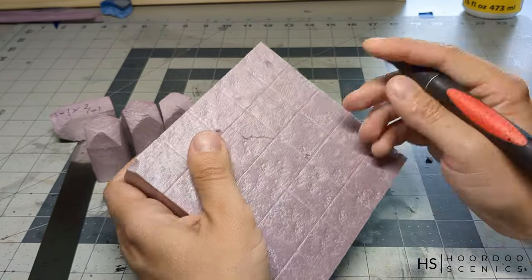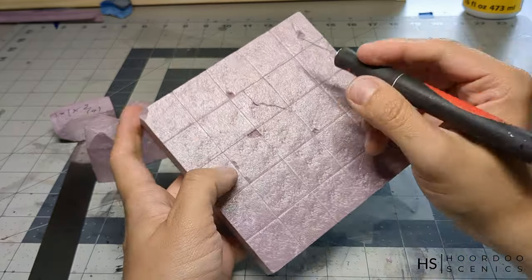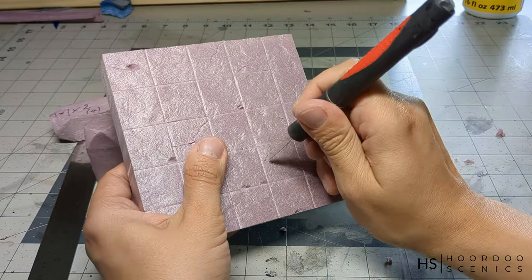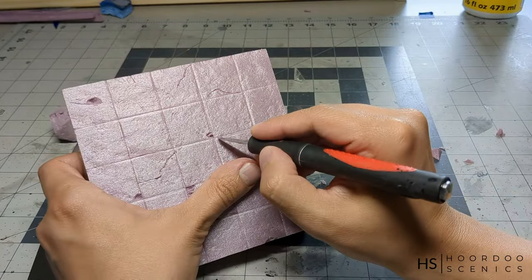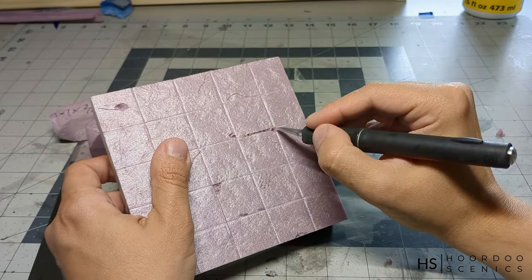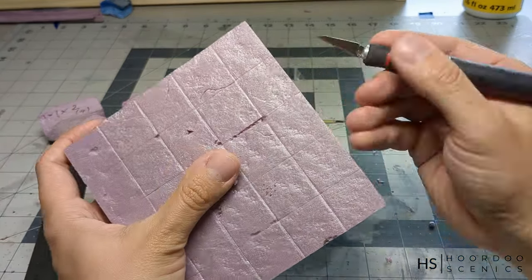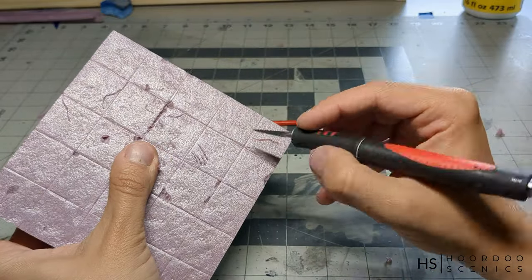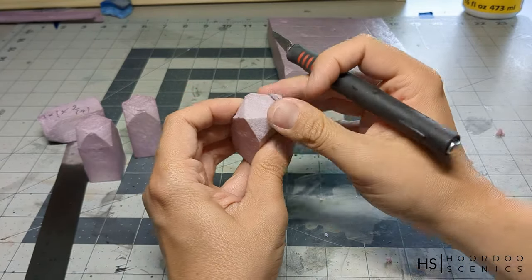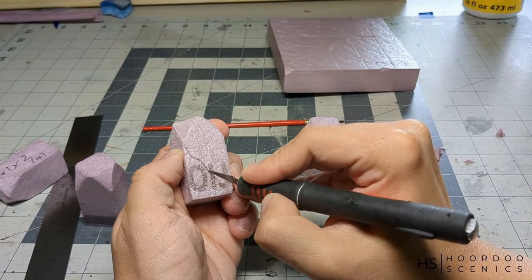Then we're going to add some cracks and breaks in the tiles. I'm just randomly cutting and scratching parts. Don't make it on all tiles, because not all tiles are broken — some are more damaged than others, so try to have a mix of damaged and non-damaged. Also try to get cuts in different corners; some cuts go across the tiles and some only on the sides. It's really up to you — experiment. I find this to be so satisfying; anything to do with texturing or weathering is absolutely fascinating.